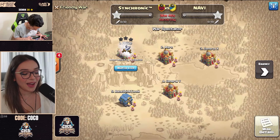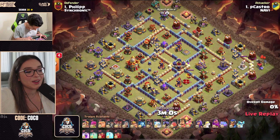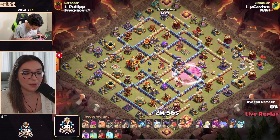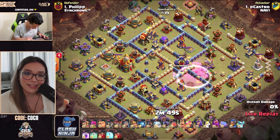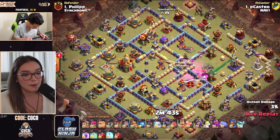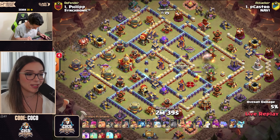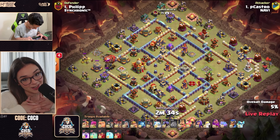We are back with the Coco Invitational. P Castro and Miguel versus General X and Filip, and P Castro is kicking it off. This is not your average 2v2 because one of their attacks has to be creative and the other one can be super tryhard. So we have a perfect mix of tryhard and real attacks, but also creativity in the mix, all for $1,000 from our amazing sponsor Clash Ninja.